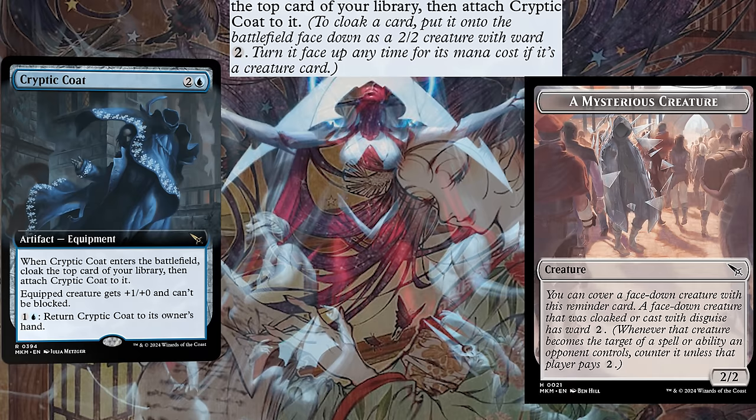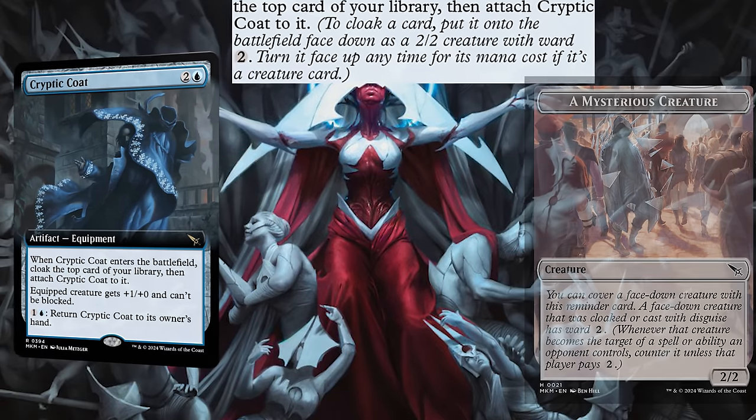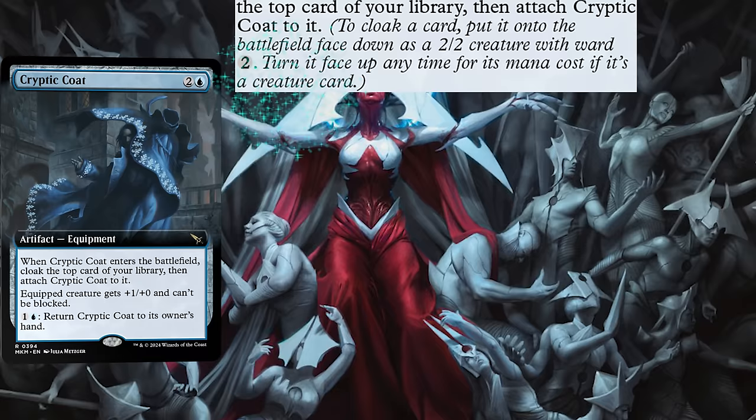But it gets even better, because for two mana we can return it to hand and then replay it again. But there's even more — because the face down cloak card is a creature, we can turn it face up at any time for its mana cost.